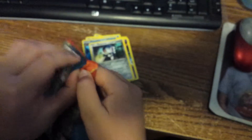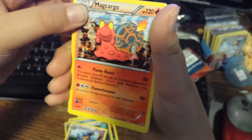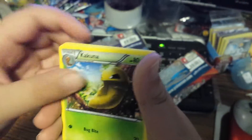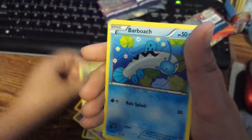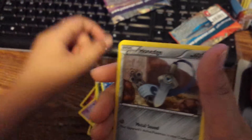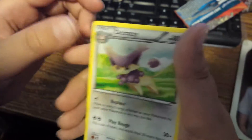We got a Primal Clash Pack. Got a code card. We got Needle Queen — put it up to the light. That's it. We got a Mag Cargo, a Kakuna, a Corefish, a Tynamo, a Weedle, a Borba, a Barba, Bulge, a Honage, a Masquerain Shiny, a Delicati.